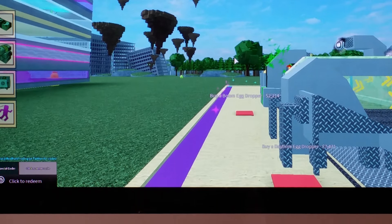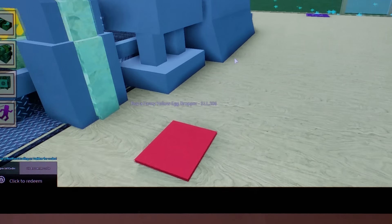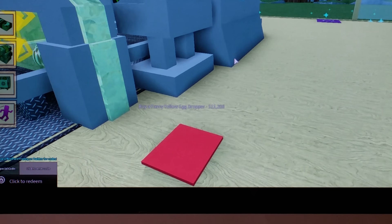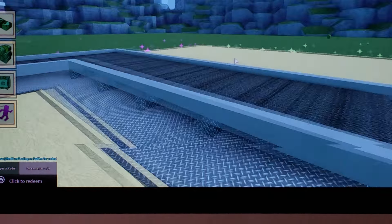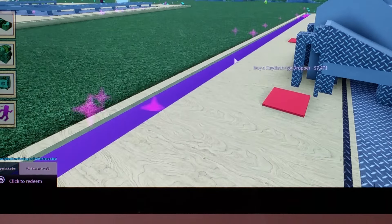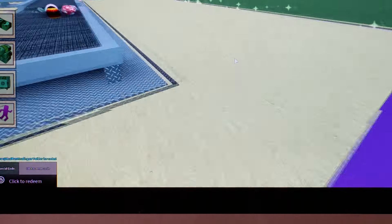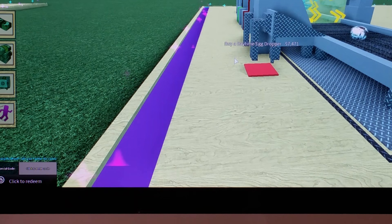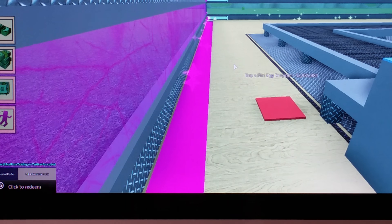I don't know why you want a cracked egg. And this one says fancy yellow egg dropper — that one's $11,206. I'll just wait until I have all the money for these things. I think I'll skip ahead until I've got all these droppers and see how fast we can earn money. I haven't maxed out my eggs yet, but there's a dirt egg dropper for $2,985,984. That's a lot of money for a dirt egg. I'll be back once I do have all the eggs — I'm pretty close.